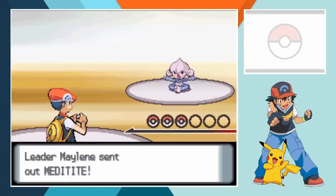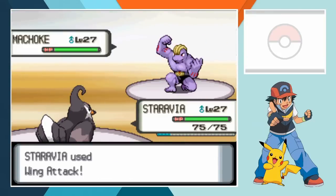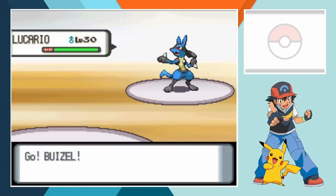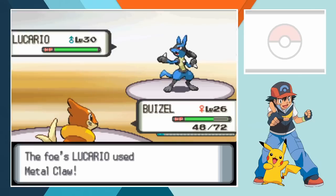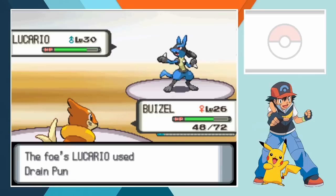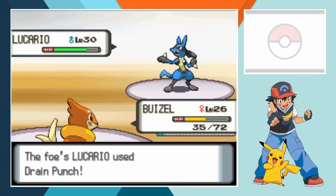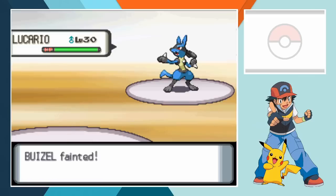We send out Staravia first and Maylene leads off with Meditite. Wing Attack makes extremely short work of both Meditite and Machoke and just like that we're down to the real meat of this battle. Maylene sends in Lucario last and we switch out Staravia for Buizel. The changeup allows Lucario to get up close and personal and strike with Metal Claw but it's not very effective. I wasn't quite sure how to best deal damage against a much more powerful foe so just ended up settling for Sonic Boom.